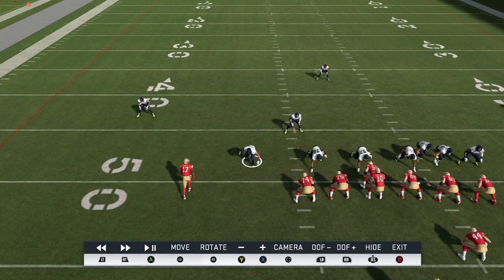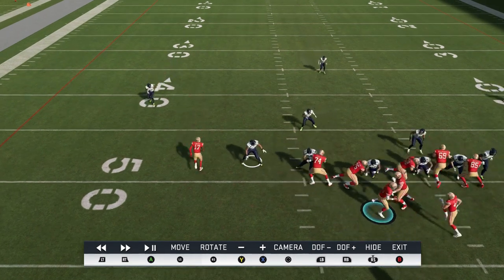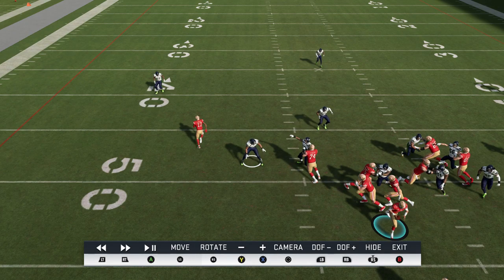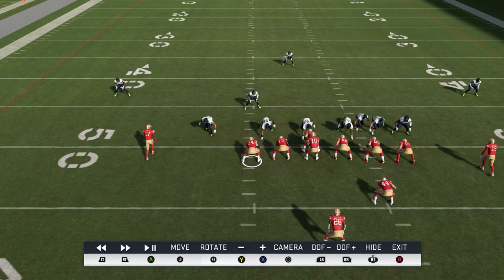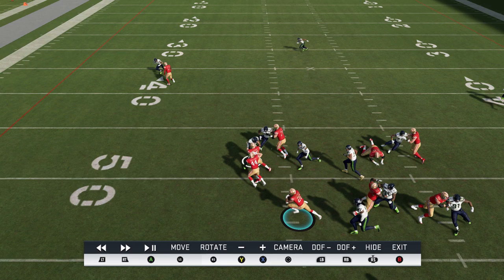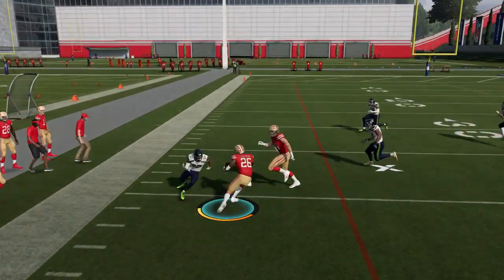There's one real read you have to make to run these counter plays successfully — just watch the edge defender. EA really only has two animations for this player: read-and-react or attack. In the read-and-react, he stops and waits to get blocked. The second I see him stop, I know to take it outside. I'm just staring at this guy from the snap.